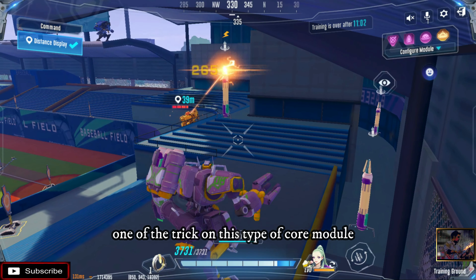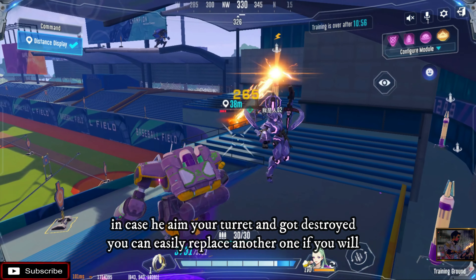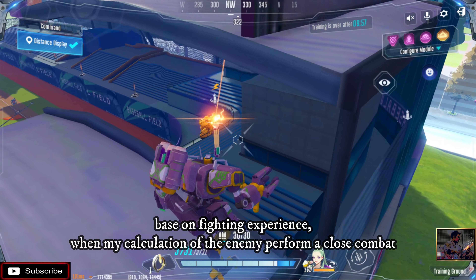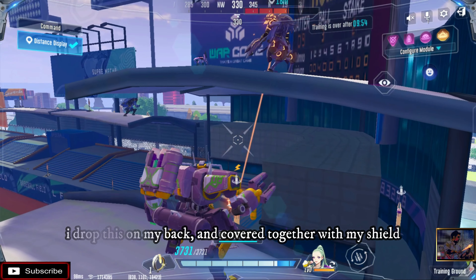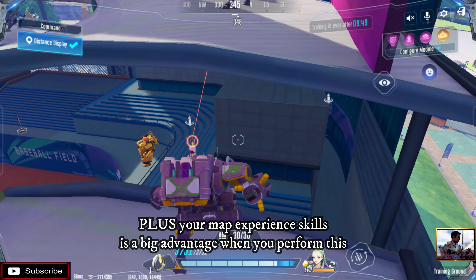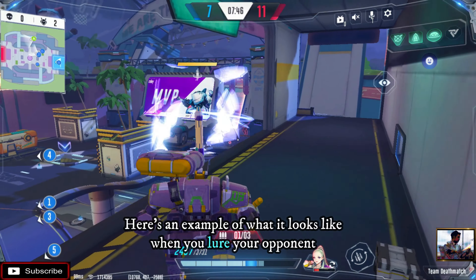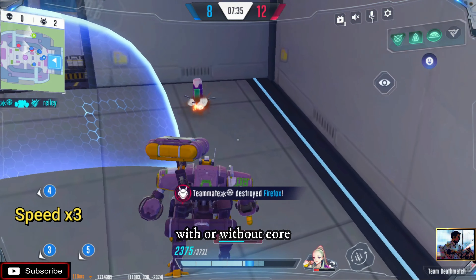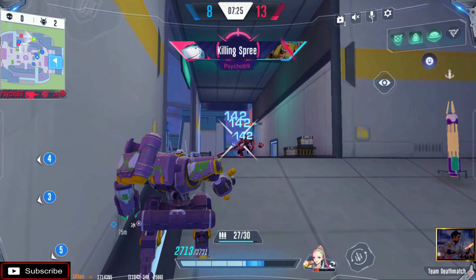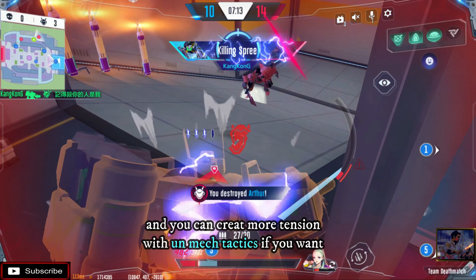One trick on this type of core module is you can hide 2 turrets and show only one in front to lure enemies. In case your aimed turret gets destroyed, you can easily replace another one. Based on my fighting experience, when I calculate that an enemy will perform close combat, I drop turrets on my back and cover with my shield — it's often ignored because it's a single threat in their eye. Your map experience skill is a big advantage when performing this, knowing the best place to lure the enemy on your turf.